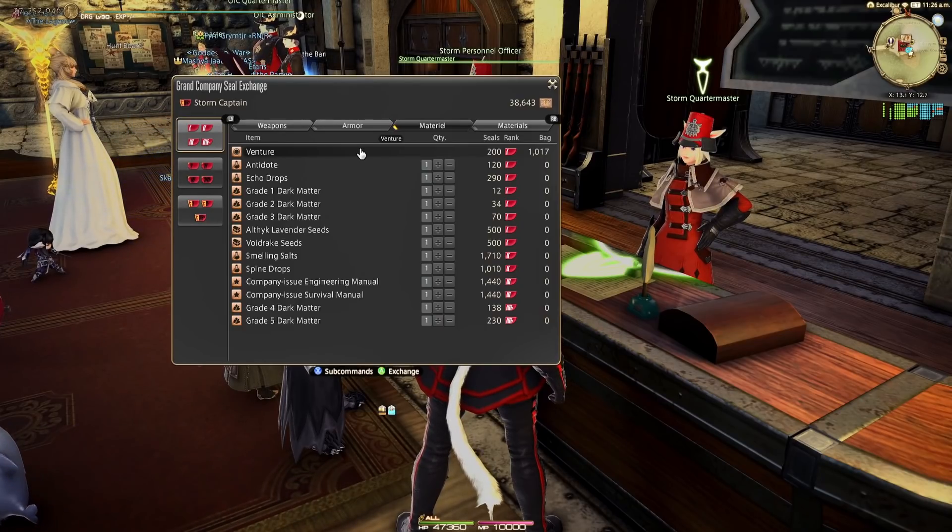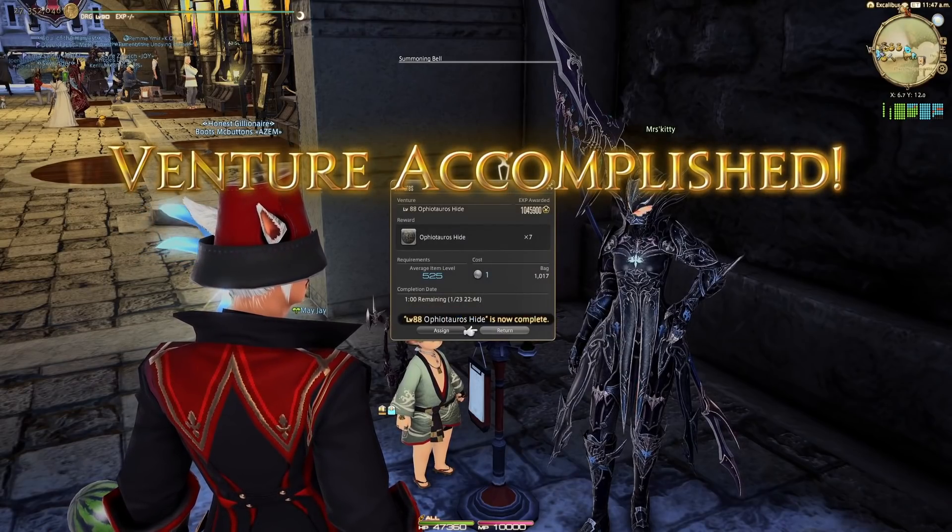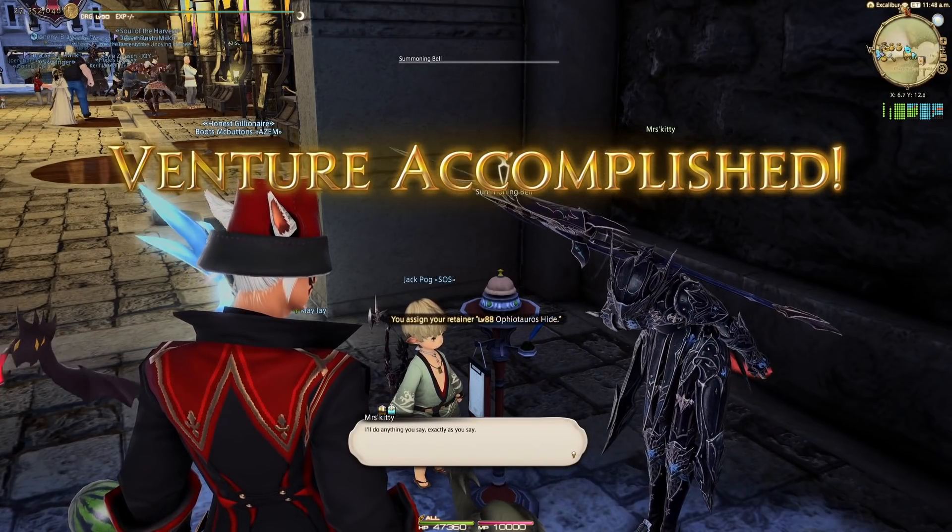The very first thing I recommend is to have a huge stockpile of venture tokens. You should be sending out your retainers hourly while you're playing — it's definitely step one in making gil.